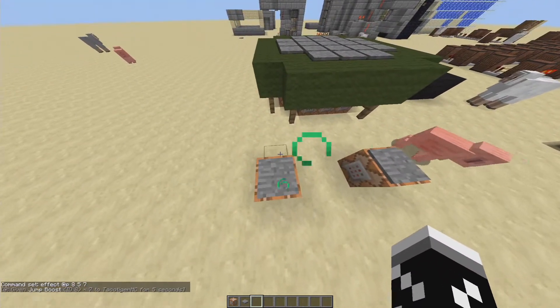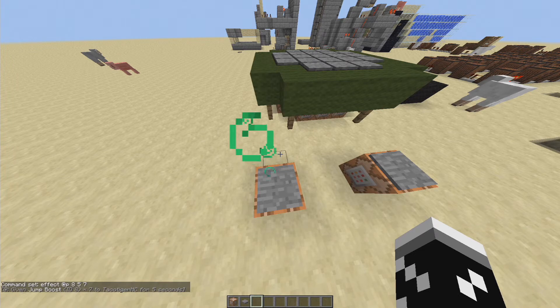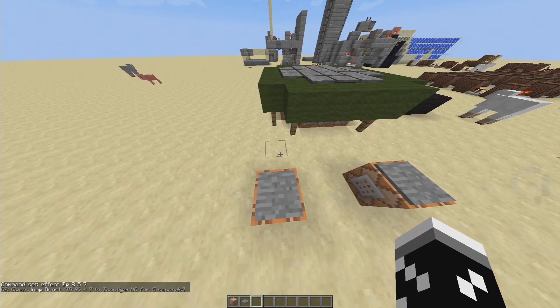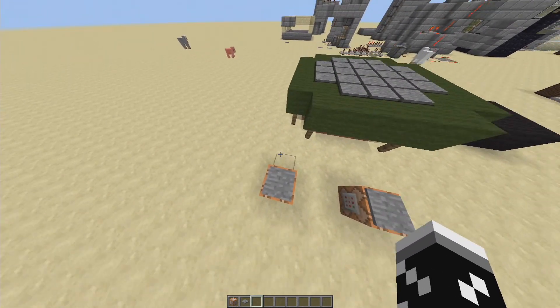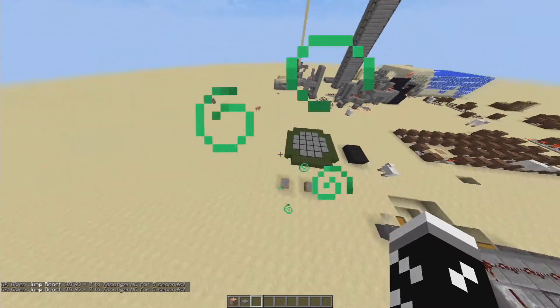And we should jump on it. Right down at the bottom it says: 'Given jump boost ID 8 to TacoTigerMC for 5 seconds.' And if I jump out again to re-get the boost, I can now jump 7 blocks.